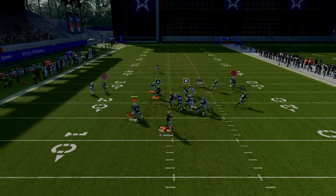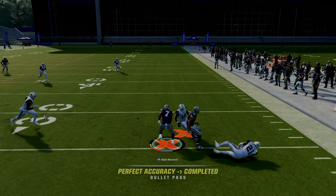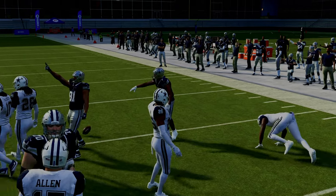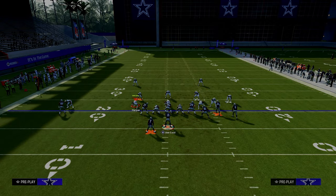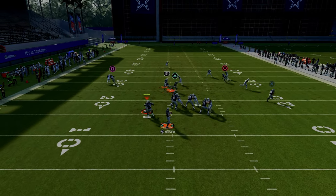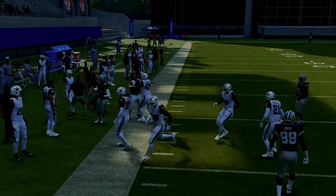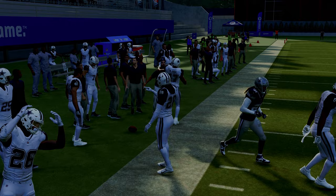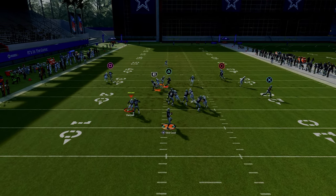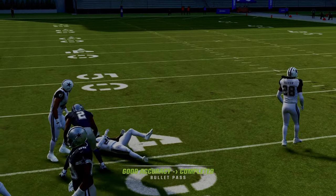Against man coverage, the running back in route is really good at beating man-to-man. The other underrated thing about this play is the drag route — if you can make that read consistently, the drag is very helpful not only for completing the high low against zone coverage, but now we can attack man coverage on both sidelines and in the middle with our post route.